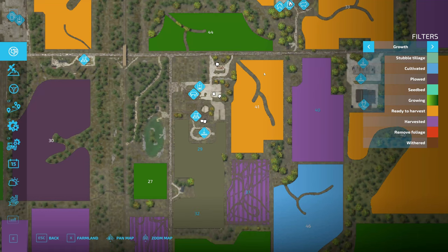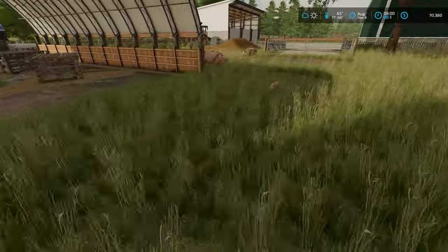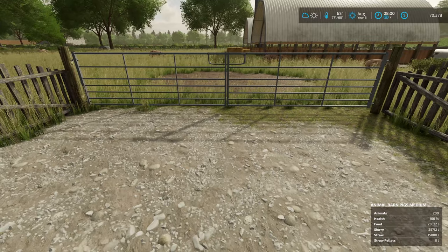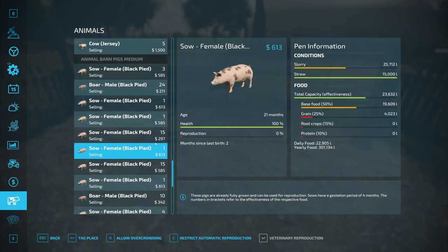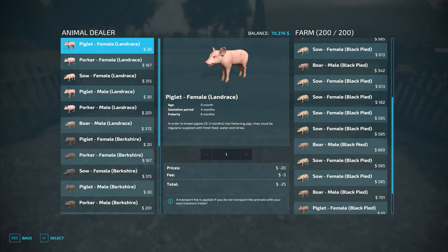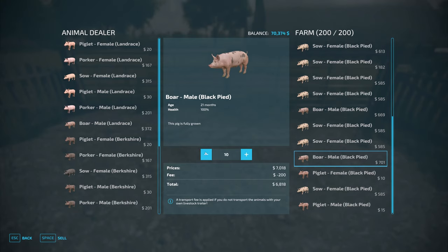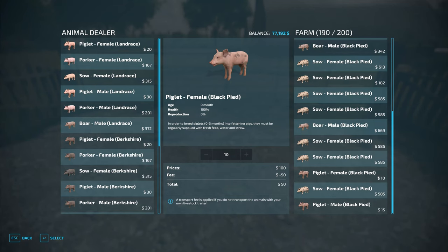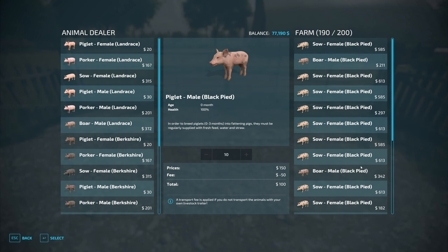Let's make sure all the straw bales are put aside. We're back up to 200 pigs — even though we sold 29 last night, we're right back up to a full pen. Their health is at 100%. Do we have any pigs worth $700 today? 701 — so 10 of you get sold. We can see some newborns at $10, $15 — we'll just have to keep them until they get fattened up from eating the corn and grain we put in.